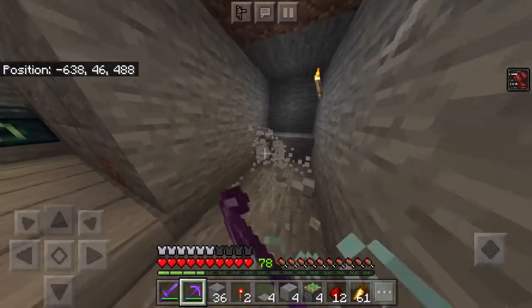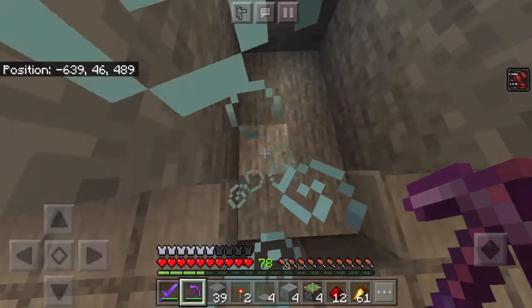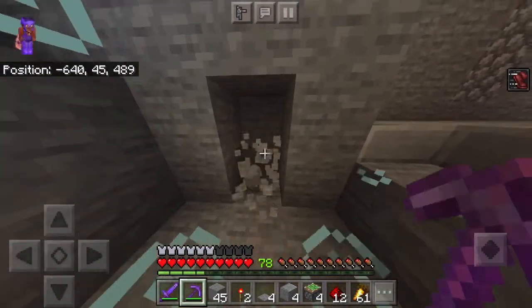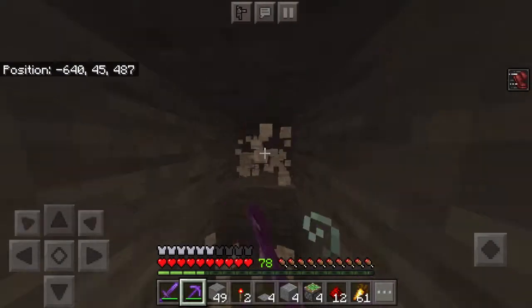First, you're going to mine a 2D 3x2 area. Then go in the middle and mine out the sides — two blocks and one block on the top.